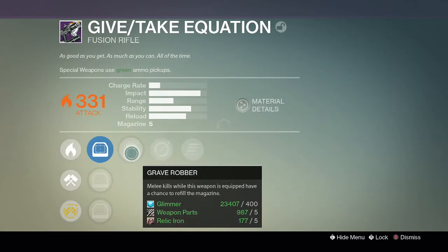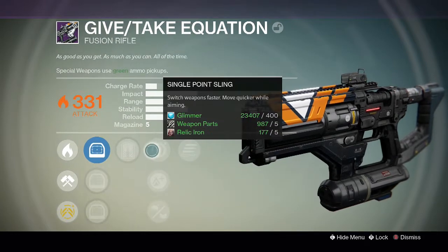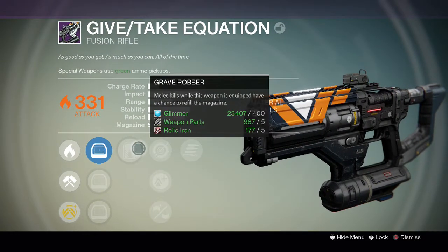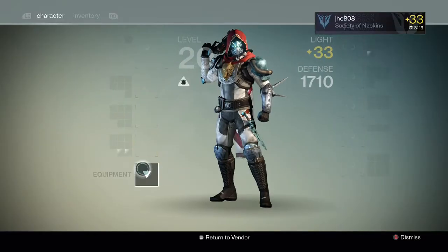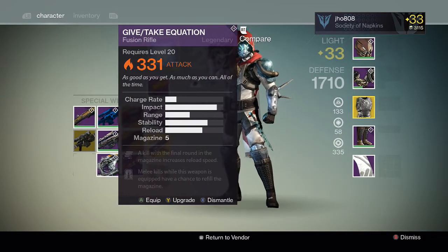Then we got a Give Take Equation, a fusion rifle. It has Grave Robber on it and Who's Next, and some other perks down the middle. So maybe I might reroll that one. The charge rate on it looks decent, not really that good though, but the impact is really high.